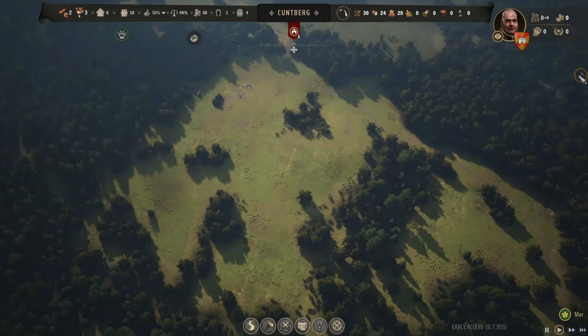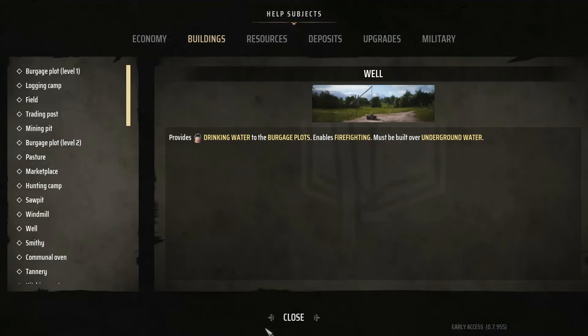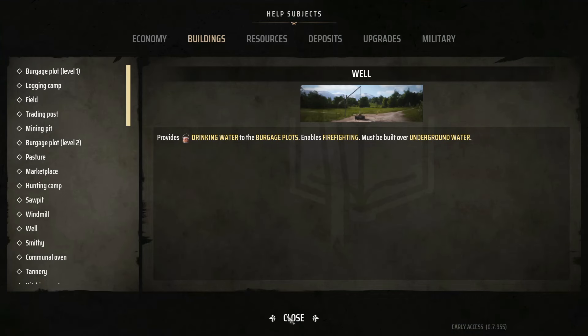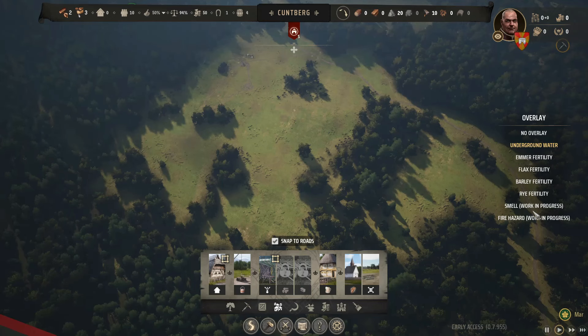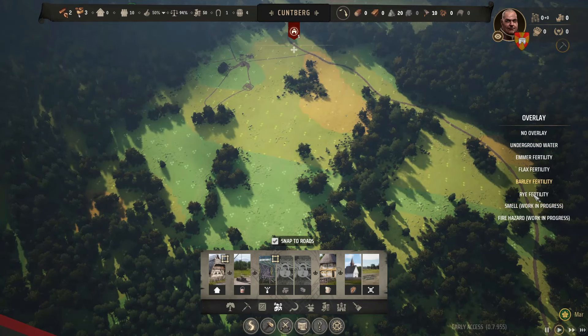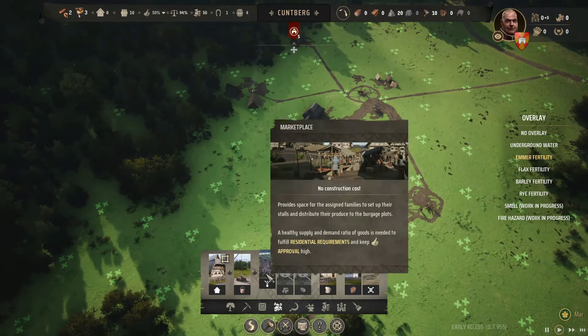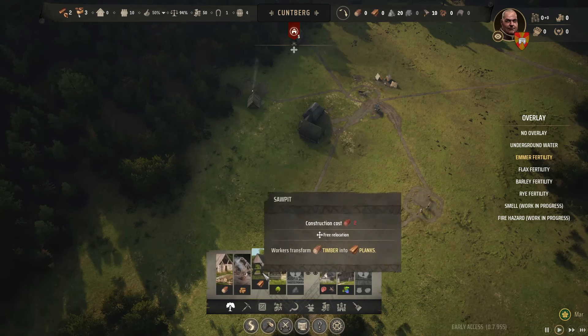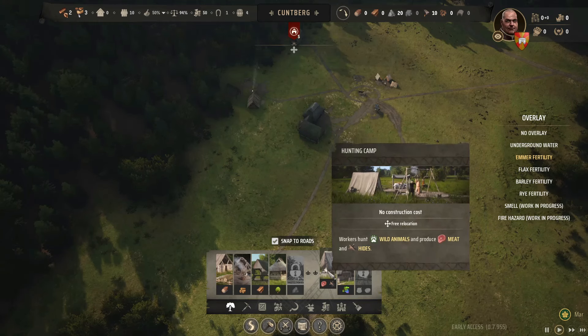This is a different world we're living in here. That's our city right here — you can literally just zoom out. So that's our clay deposit — rich. I think I had the option up to see a display but it disappeared. I think I had it up when I was looking at an overlay for the well. So we can do emmer fertility, barley, rye — rye fertility, flax fertility, emmer. Emmer is pretty useful.